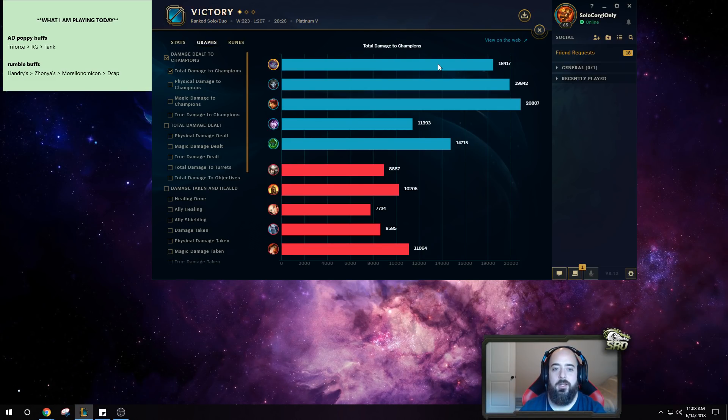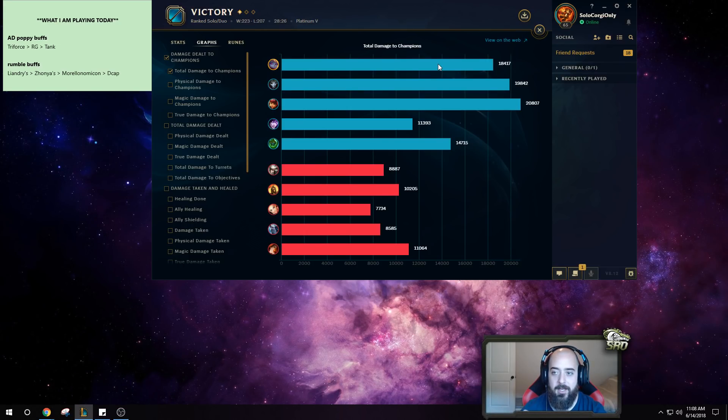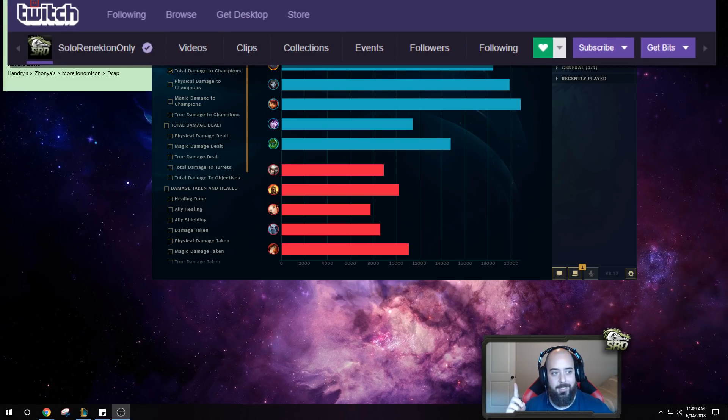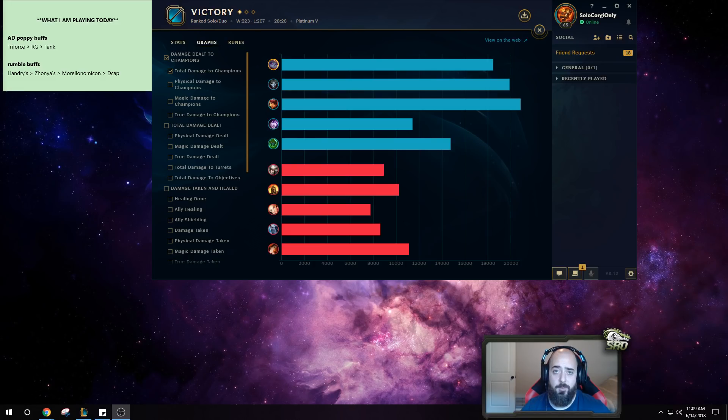Yeah that was pretty good, I'm pretty happy with those buffs. They buffed three things: her passive shield comes up more often so you get more shielding and more damage, and you can harass people in lane more often. Her Q damage went up and the cooldown went down, further increasing the damage buff. Anyways GG, well played — hope you guys enjoyed that one. If you're watching on YouTube make sure to subscribe, drop a like, and turn on notifications. If you're on Twitch you can support by using your free Twitch Prime sub — two clicks and you're subscribed. GG, well played, hope you guys enjoyed that one, make sure to tune in next time, peace.